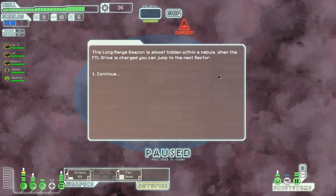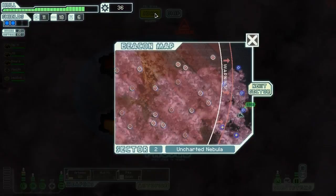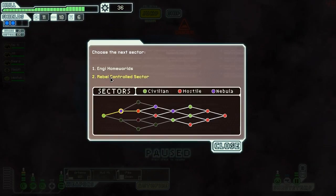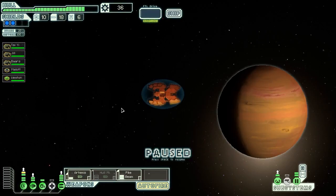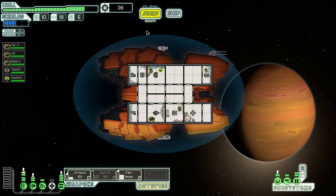We haven't been getting a lot of really good upgrades because I've mostly been ignoring them. We need an NG crew member to get the ship into the NG home worlds, so since I don't have that, I think I'm going to go to the Rebel Controlled Sector. We really need to get a Teleporter, I think.